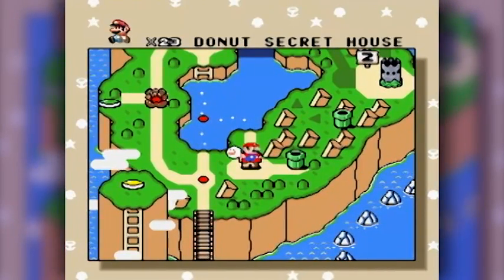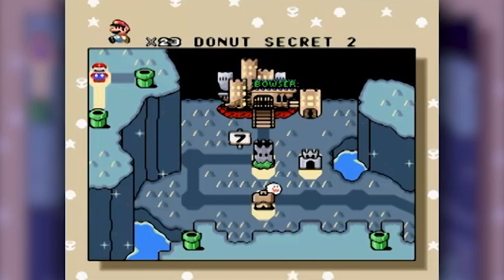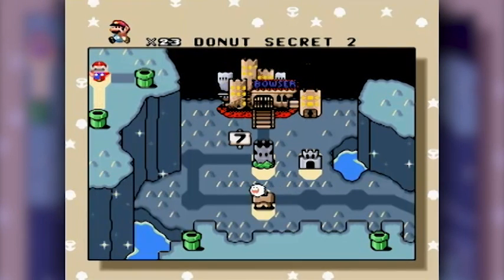We did the Donut Secret House. We get a little preview of what's in store — the final area of the game: the seventh castle and, of course, the final castle itself, where Bowser's located. Don't know why he has an Eon sign — maybe he likes Vegas, too.